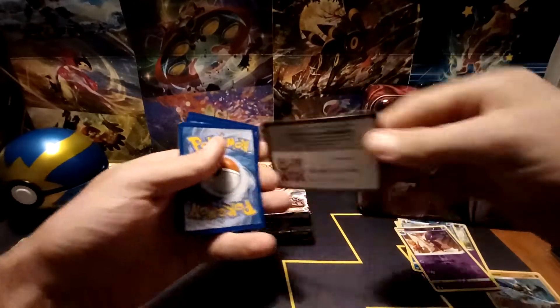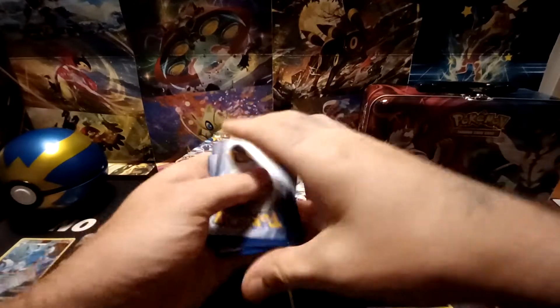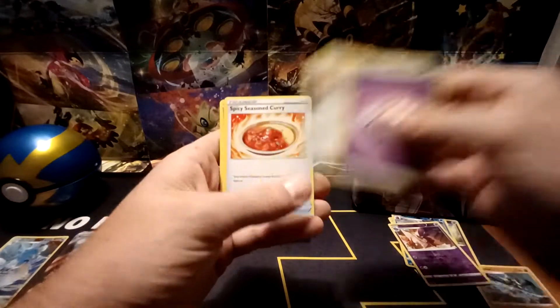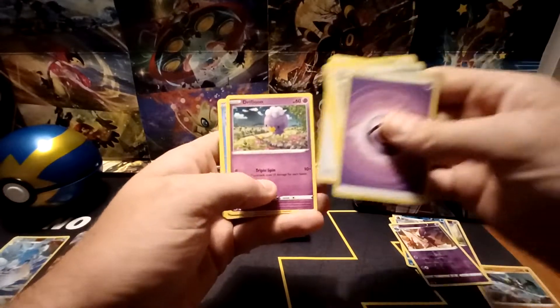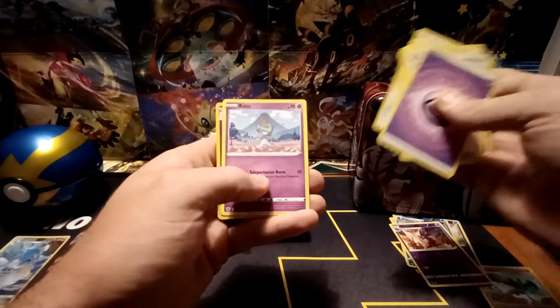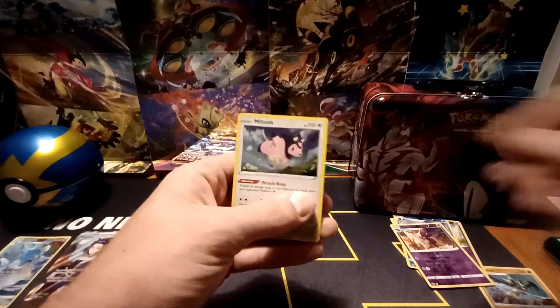Back to a Black Border Code card. Psychic-type energy, Gapejaw Bog, Magneton, Spicy Seasoned Curry, Drifloon, Psyduck, Togepi, Magnemite, Ralts, Reverse Hollow of Togetic, and the rare — a Miltank Holographic.